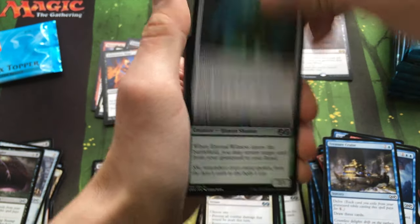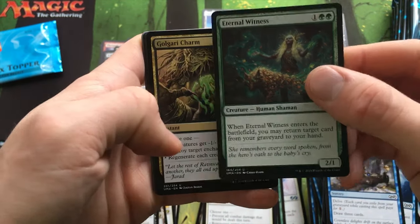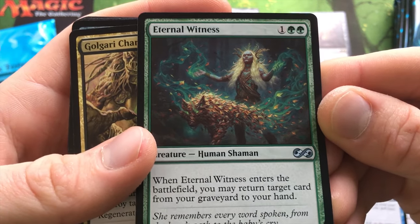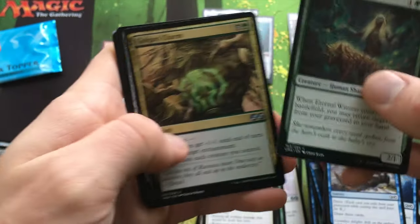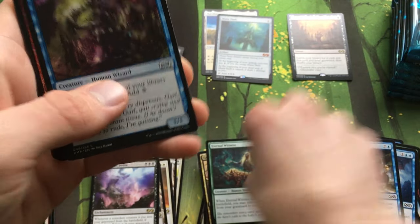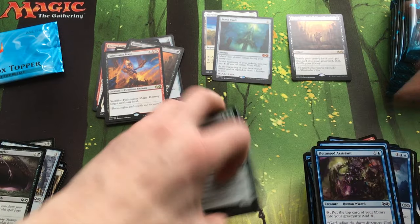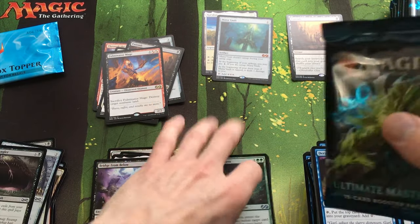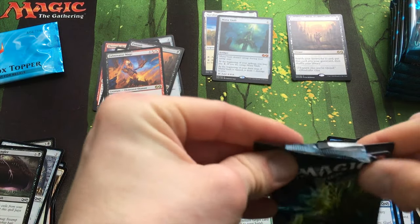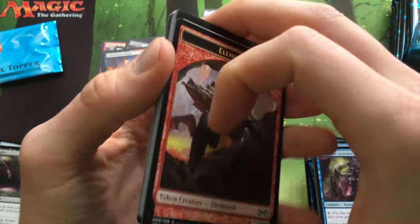I'm going to put that right in the Staples Binder. Eternal Witness — I always need more of these, and the art is just so cool. Look at that art — love it. I need more of those. Hopefully I get some more. I should — I'm getting a second box, so if I don't get any more in this one, hopefully I get another two or three or more. It seems like every EDH deck I build with green, I want to put that in.